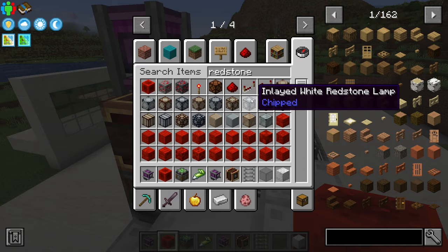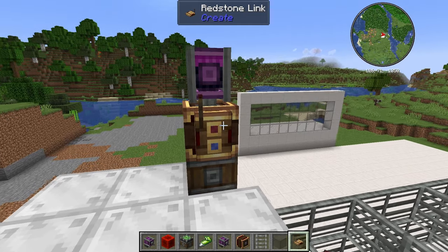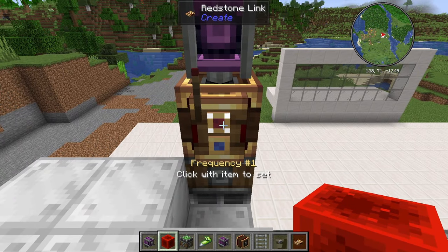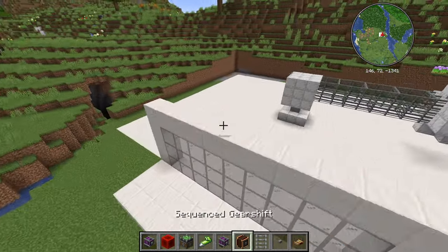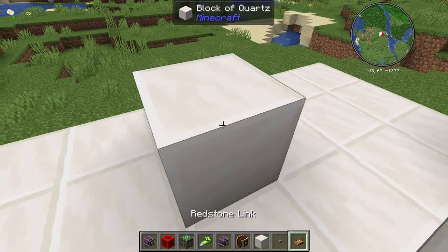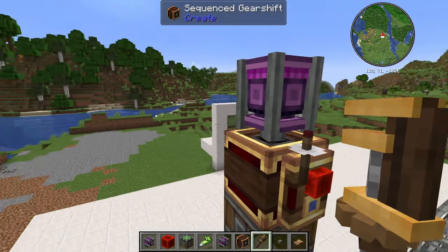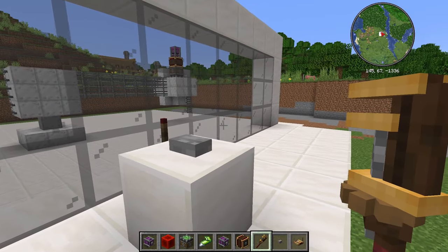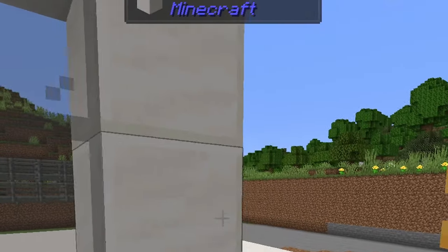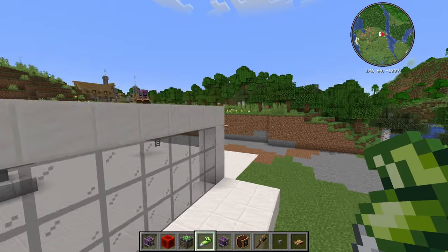I'll get a redstone link and put that on the side of this. Get a button, put a redstone link on the side, add a piece of redstone for the frequency. Come over here and do the same on the back of a block — get a redstone link and put a button on which will activate it. Now I'll hit this with a wrench to make it the receiver. Hopefully when we press this button it'll send the signal and open the door, wait 10 seconds, and close. Nice.